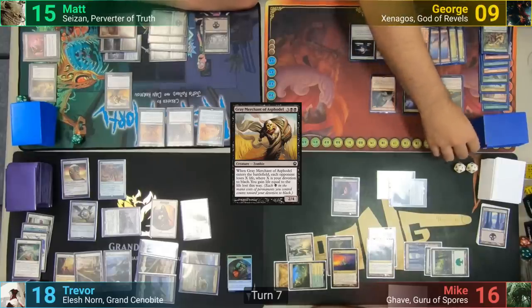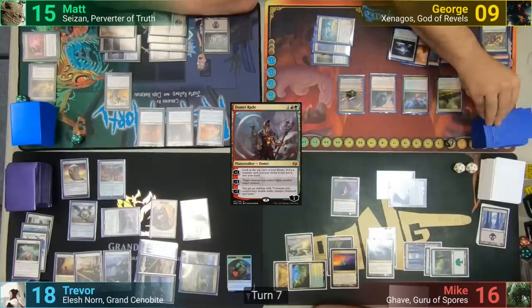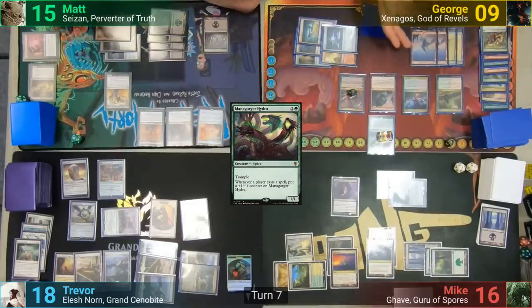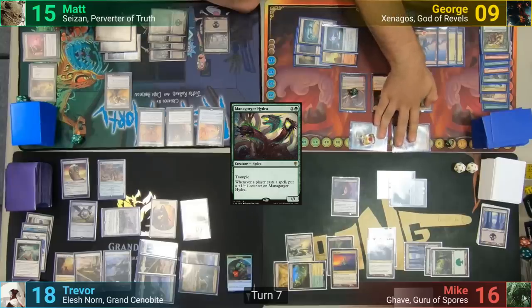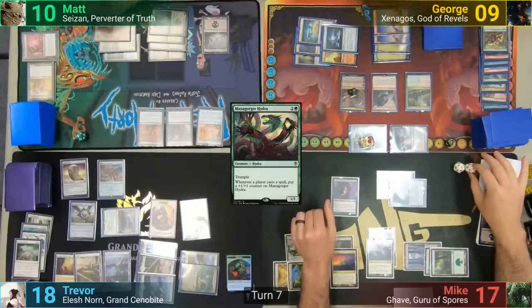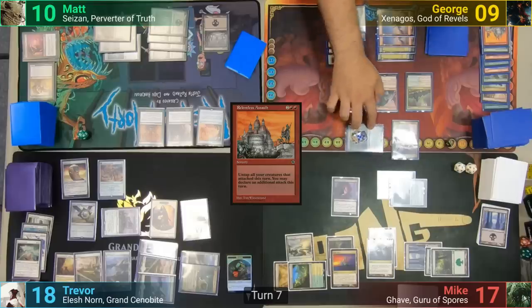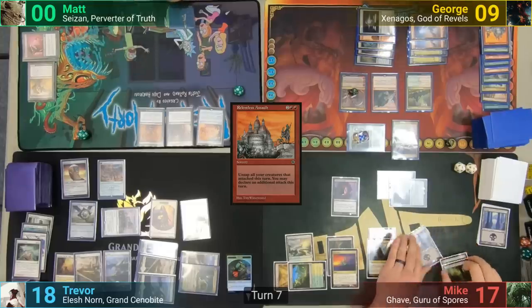George loses 5 on his upkeep from the Price trigger and draws his cards. He casts Domri Rade in his main phase, upticks him and looks at his top card — it's not a creature, so it stays on top. Mana is tapped for a Mana Gorger Hydra, which comes in with a +1/+1 counter from the Riot trigger. Moving to combat, George has Xenagos pump the Hydra and swings the Hydra and Xenagos at Matt. Matt puts Gary in front of Xenagos, taking 4 from the Hydra. With the zombie dying, Mike drains Matt for 1. In his second main phase, George plays Relentless Assault, giving the Hydra a +1/+1 counter and untapping his creatures for another combat. The Xenagos trigger goes on the Hydra again — now big enough to take Matt out, which George does. Matt is fine with it since he had to leave in 5 minutes anyway.